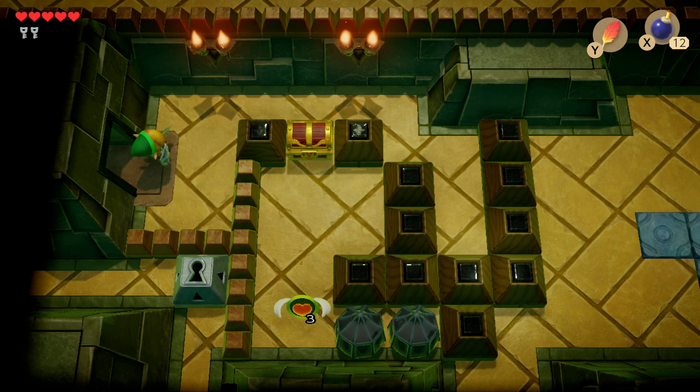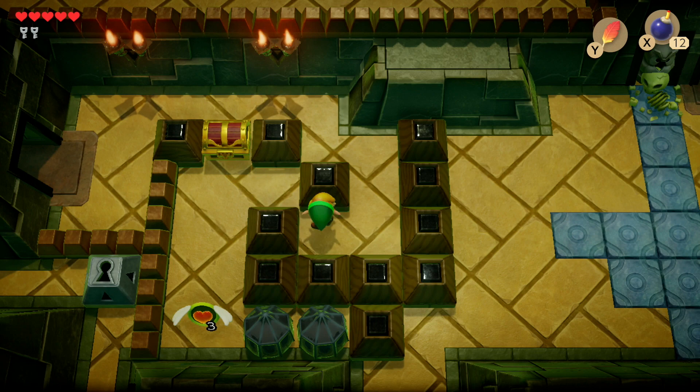Now for the main reward in this treasure chest — the Pegasus Boots! First move the bottom panel to the left and then the other panel up to get access to the chest. Finally, we've got the Pegasus Boots.